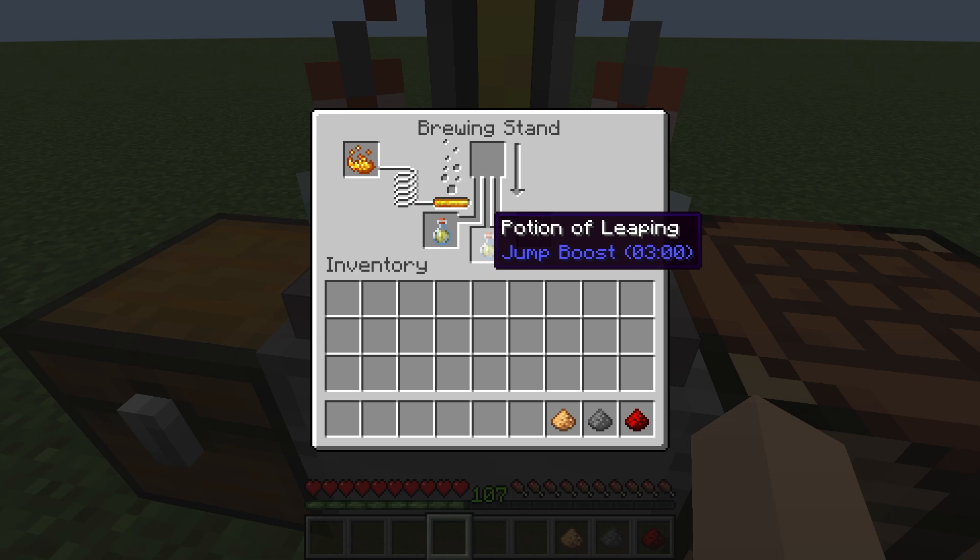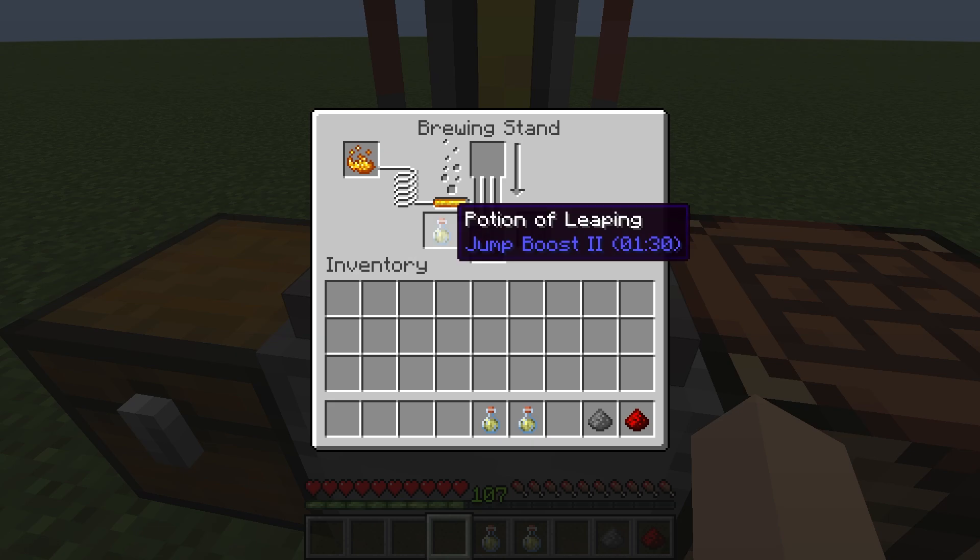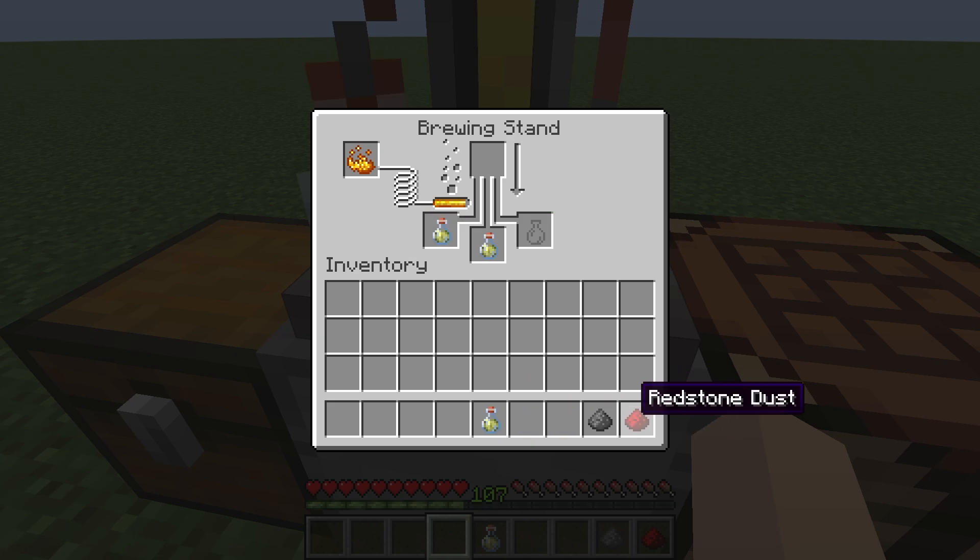This potion will last three minutes. If you want to turn it into a potion of leaping II, add some glowstone dust. As you can see, you will have a potion of leaping II, but it will only last a minute and a half.